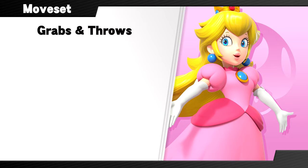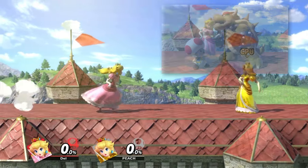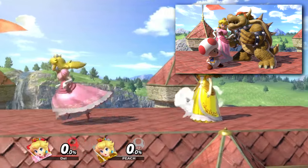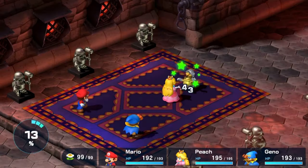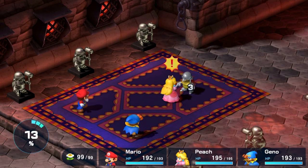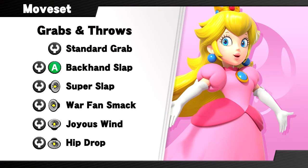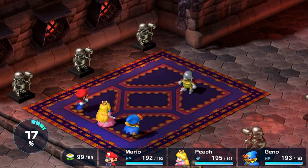How does Peach's grab game look now? Her grab animations are pretty normal — more normal than they used to be. Toad's been dismissed from helping her out. Peach fights fully under her own power once more, and it frees things up so some form of Toad could be a newcomer. Instead of her pre-Ultimate pummel, Peach gets a new one, striking her foe with the back of her free hand — a pretty fast pummel that helps unstale her other moves. Her forward throw pulls from her second best weapon in Mario RPG, as she winds up and delivers an extra powerful slap that sends foes flying.